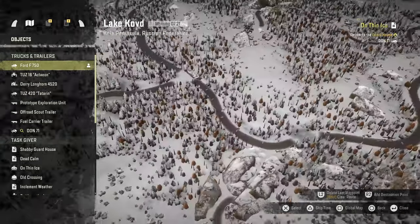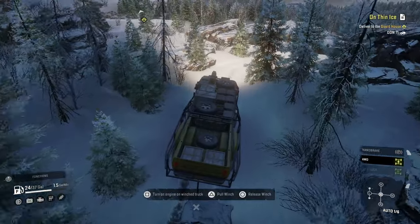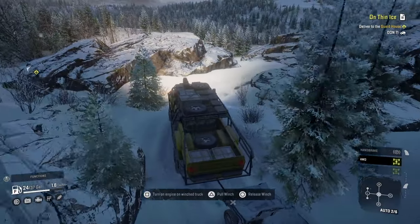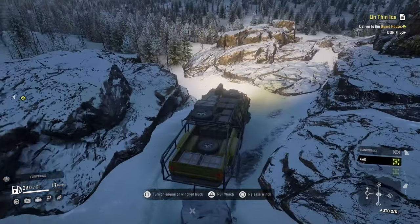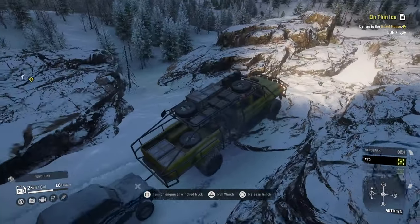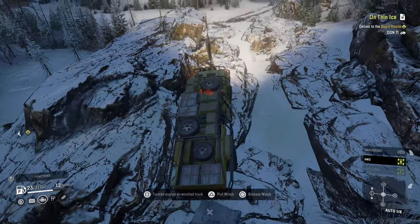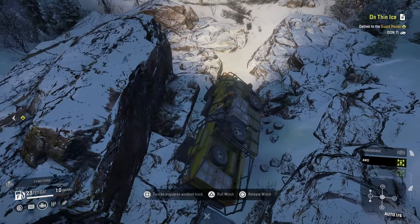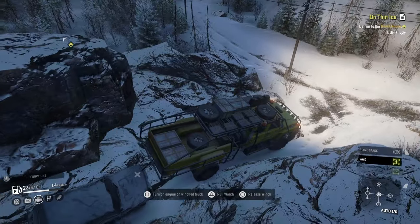We're gonna cut down this road here and step back around. Pretty much doing the path we already took, but at least we know we can do it. I think this is definitely a path down versus a path up. I'm gonna try to stay on the rock. Why do I have all these roll cages? Ooh, don't flip. Yeah, getting up this would have been a nightmare.